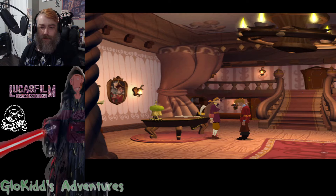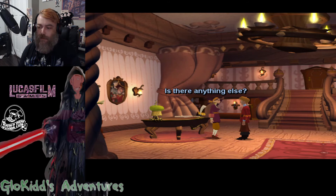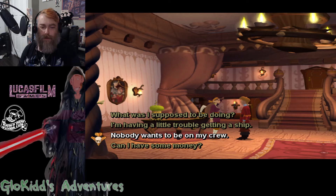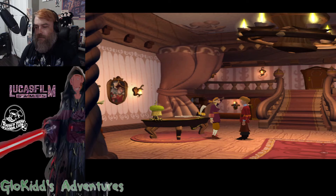Nobody wants to be on my crew. Ask nice and don't make any ridiculous promises. Yeah, you should use that in your campaign. I'll leave the crew selection to you, my dearest. And you can leave the campaign management to me. Is there anything else? Nobody wants to be on my crew. I just said that. Can I have some money? I'm having a little trouble getting a ship.